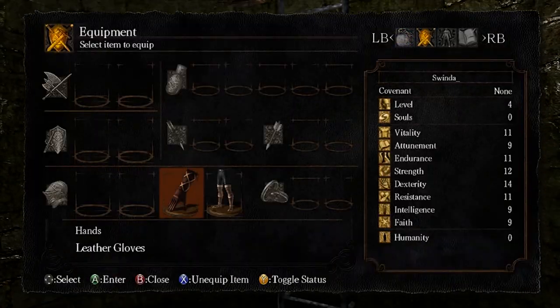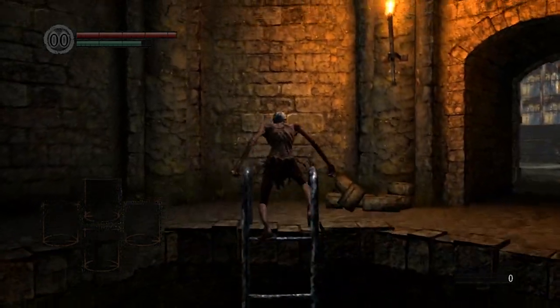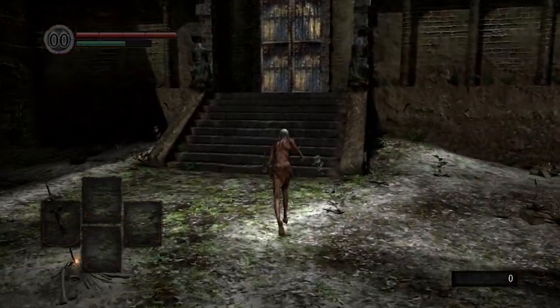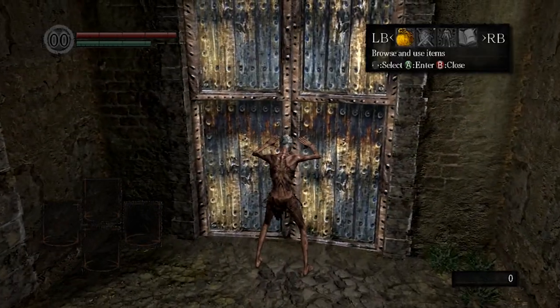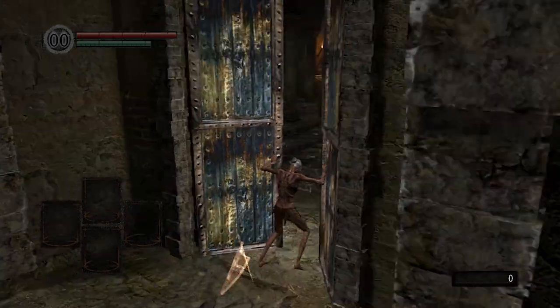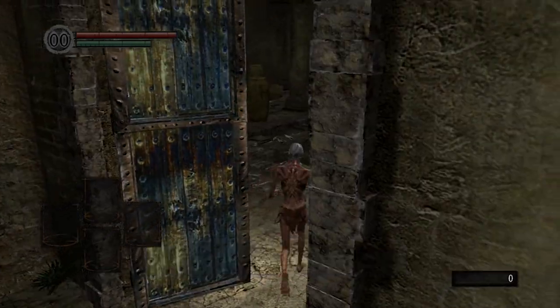Make sure you unequip all your items. As you come up to this door, as soon as you get into the animation, open your inventory and drop the straight sword hilt. This will free up inventory space for tricks later, such as Move Swapping. And then you're going to run to this door and skip the first encounter of the Asylum Demon.